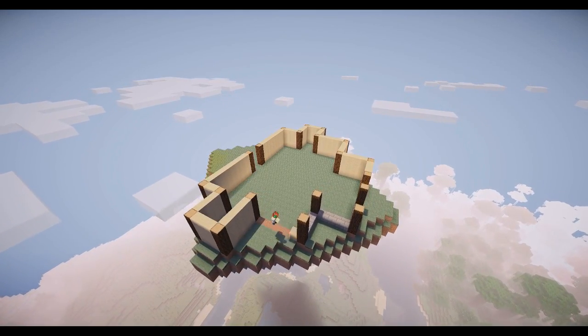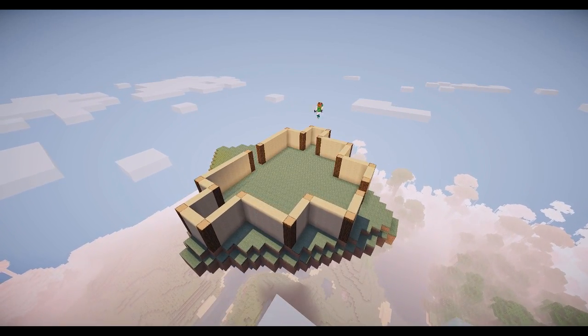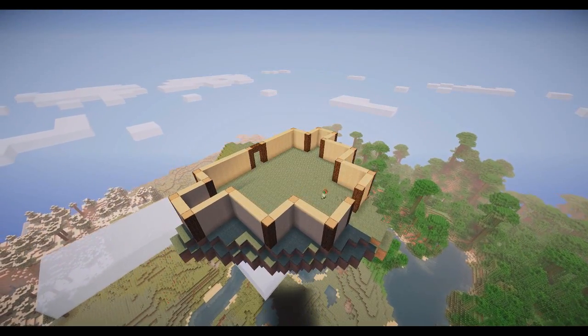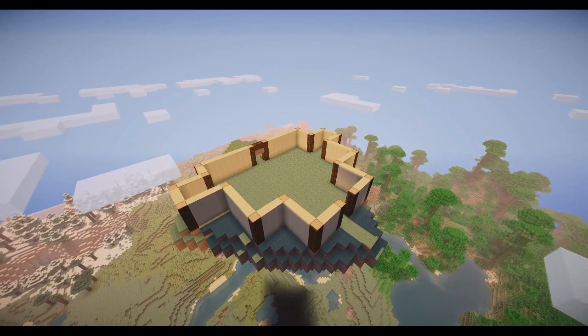So I said light wood planks and I just build up the walls. I know it looks very plain at the moment but don't worry, we get into detail. Right there I had a bit of a rendering problem with my render distance but I just kind of fixed that up and changed it.